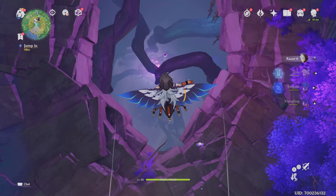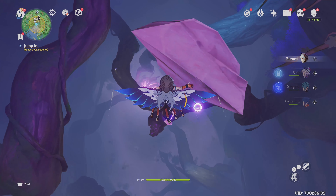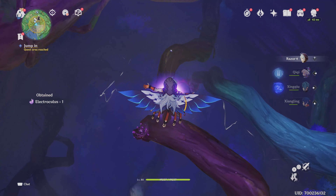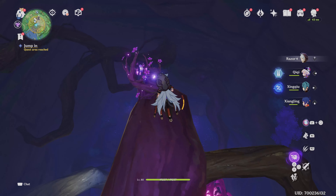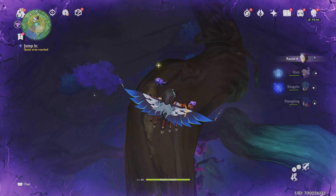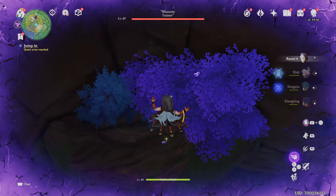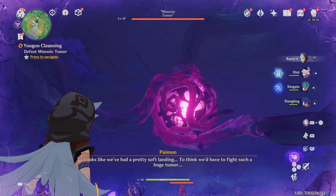Once you get down here it's going to play out much like the last room, where you have to keep getting that electro granum buff by interacting with the Thunder Sakura boughs. Just keep hitting square on them — or whatever the relevant prompt is on your platform — to keep yourself protected from the environment, which will be slowly damaging you over time. Or make sure you have plenty of heals.